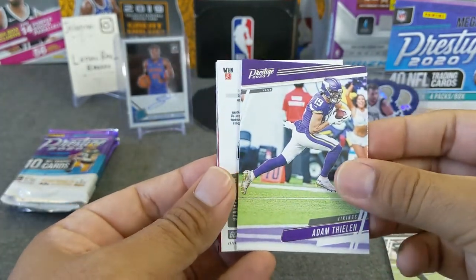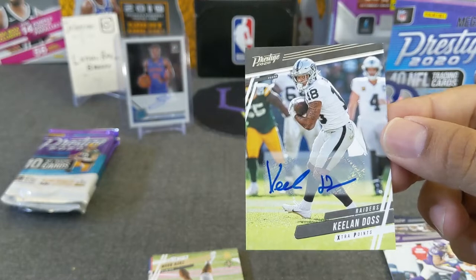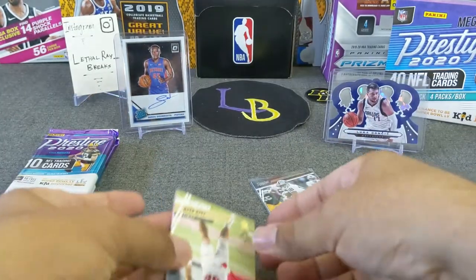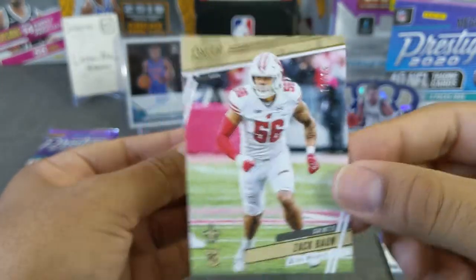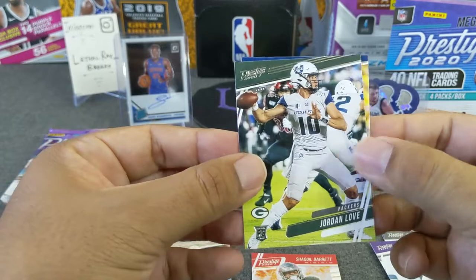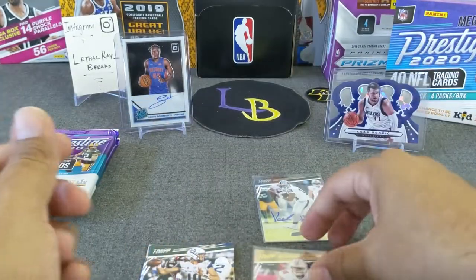Derek Carr, Adam Thielen, and we got a thick card — Keelan Doss, Raiders. No idea who this guy is, but it's an Extra Points auto so we will sleeve it. Alright, we got a numbered rookie — Zach Moss, numbered to 275, looks kind of cool, goldish. Put that in the hit pile. Got an insert Powerhouse — Shaquille Barrett, Tony Jones Jr. rookie, Jordan Love — nice, always good getting a quarterback — and Josh Uche. Sorry if I'm not pronouncing the names right.